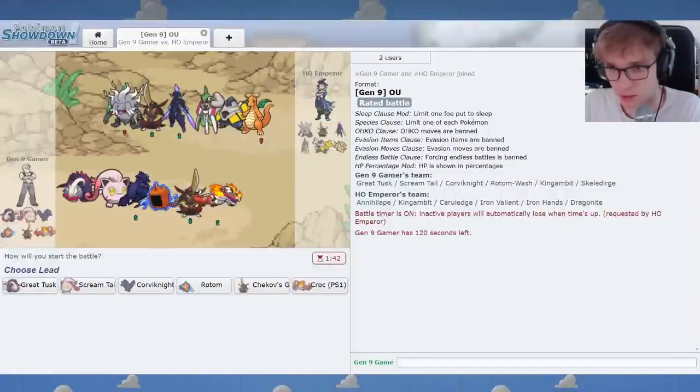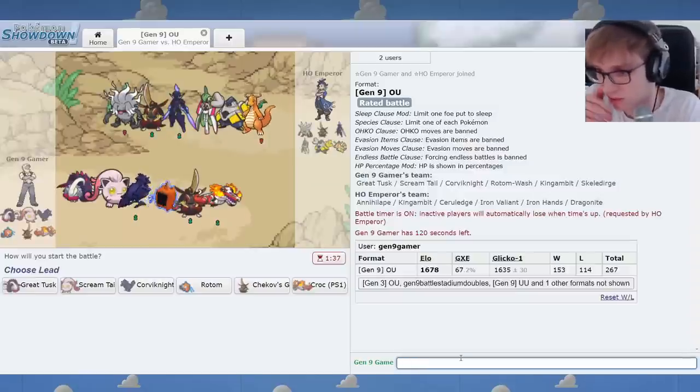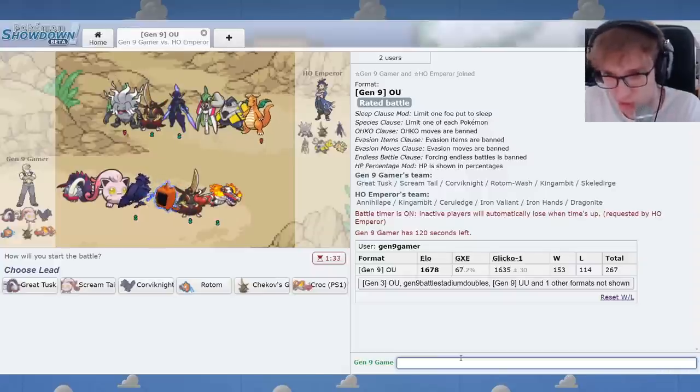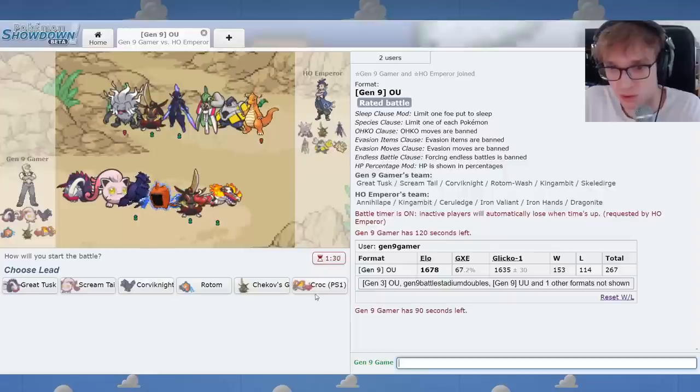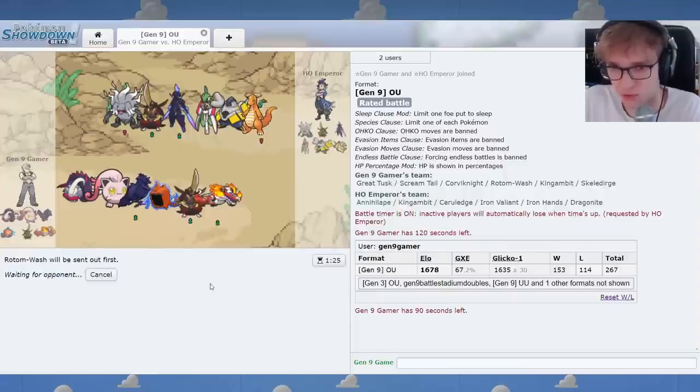Ladies and gentlemen, how's it going? Jim here. We're trying to climb up the Gen 9 ladder. We're currently at 1678. I think we decayed a bit and we're not quite top 500 anymore. Let's give it a go with the Skele-Durge squad that I think is my favorite Gen 9 team so far.